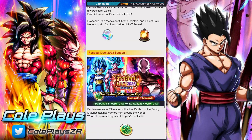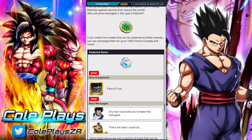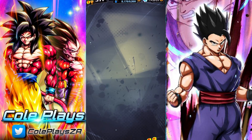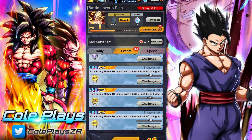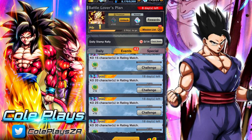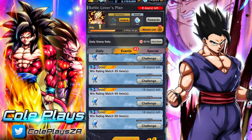Obtaining these medals is actually pretty straightforward and requires you to simply complete some missions as well as play the Rated PvP game mode. Rated PvP is obviously something that scares maybe a few players, but the incentives here are pretty good and you don't actually have to win to get them. The easiest and number one way to get the medals is by completing the appropriate missions under the Festival Duel 2023 Special Event Missions. These are very simple and require you to basically just play Rated PvP matches and KO enemies. You don't have to win a single match, so it's pretty fair and friendly to a lot of players, especially if you're scared about taking on Rated PvP.